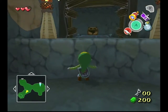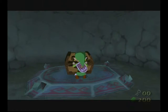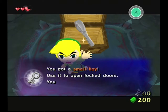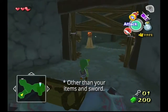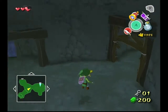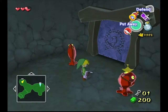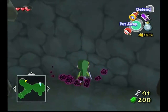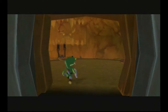This returned in Skyward Sword at one point — I'm not really gonna spoil the point at which you can pick up weapons. We also got a small key. And it returned in full force in Breath of the Wild, where you actually have to do it.